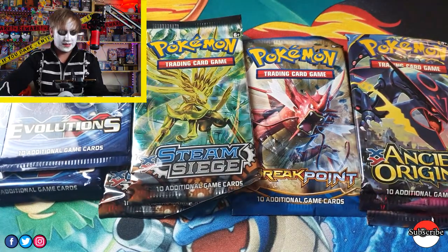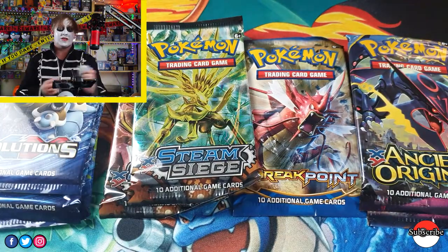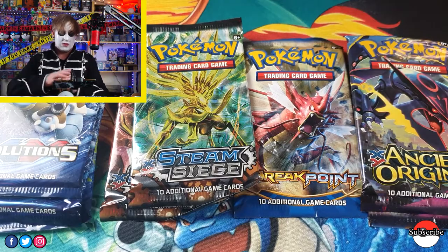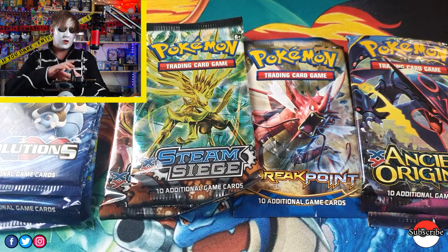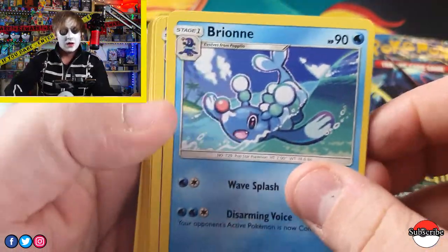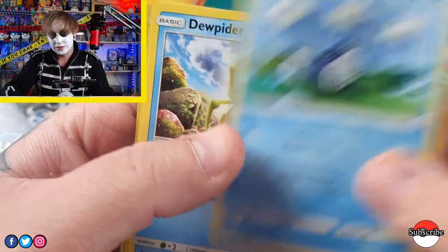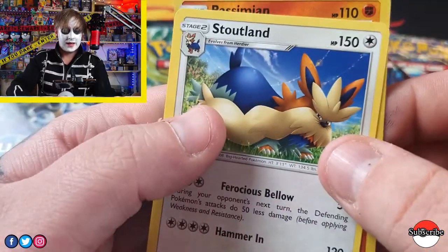Now we're on to Sun and Moon base set, and then the next opening after that will be Evolutions — hopefully pull a Charizard; that Charizard has skyrocketed recently. Code card. I'm going to pick Water — there we go. Poliwhirl, Stingy, Paris, Poliwag — I like that Poliwag, that's a nice Poliwag — Trooper, Evie, Simeon, and a Stutland.